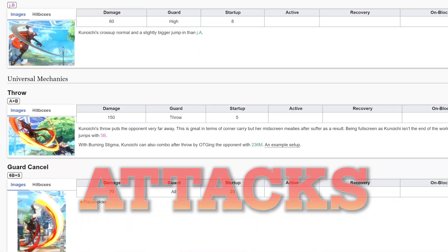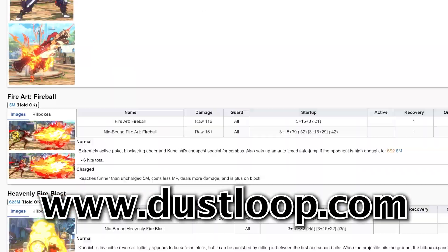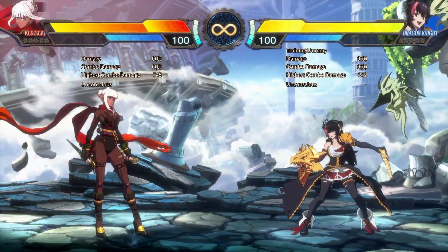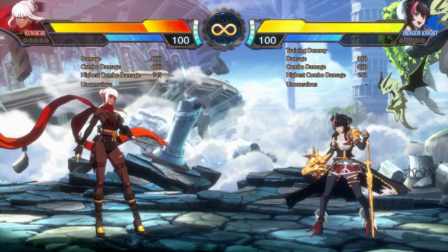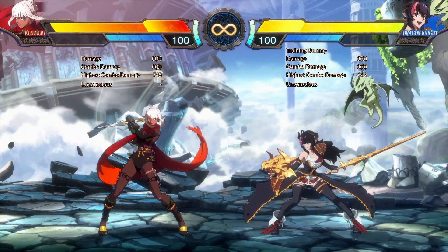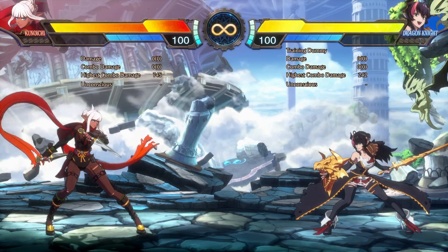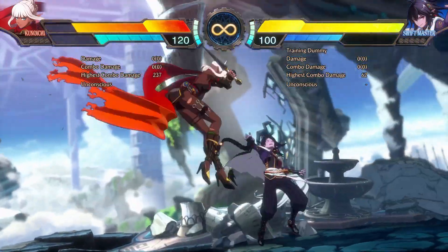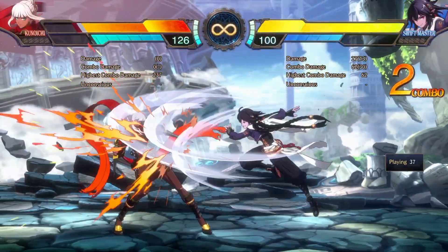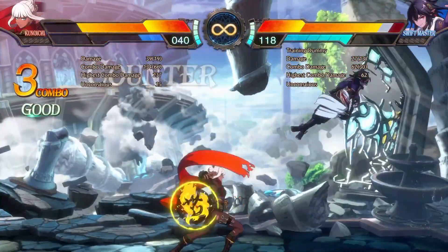For in-depth and detailed information on frame data you can check out Dustloop.com, which is always being updated with the latest info. Kuno has great basic attacks for close range pressure. She doesn't have anything plus on block but they're still good enough to bully opponents by poking with her standing A and threatening either the throw or the frame trap. To frame trap, you can delay the cancelling of the move until right before it ends and catch an opponent who thought you were finishing the string and try to get their attacks out.